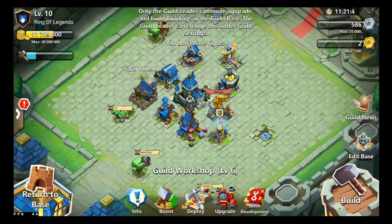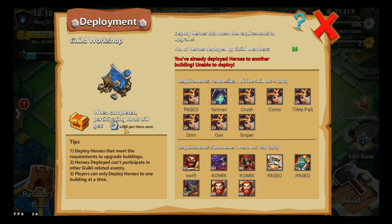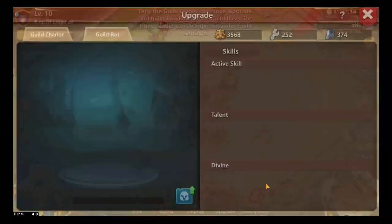You also need Guild tokens to be able to do meditation when you get a jewel, so I'd save mine for that — which is actually really useful. You can deploy heroes in the Guild Workshop as well.